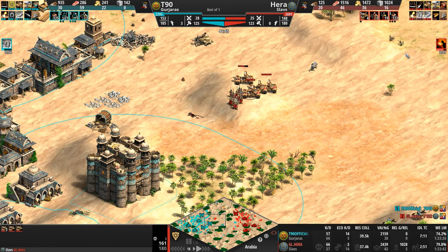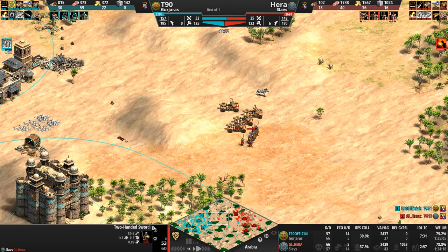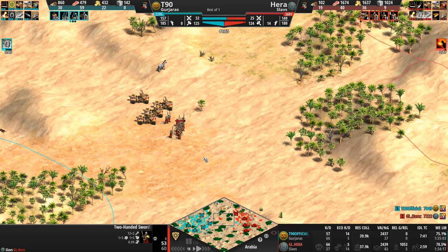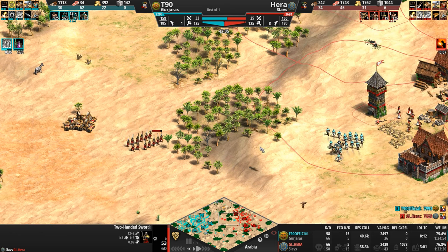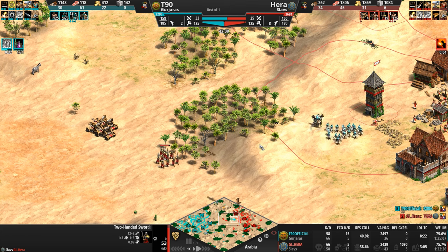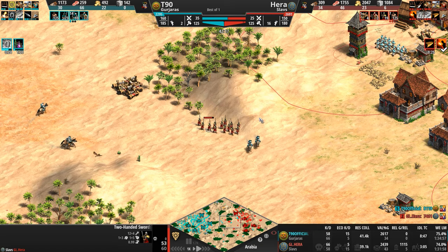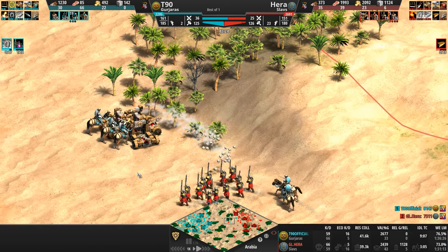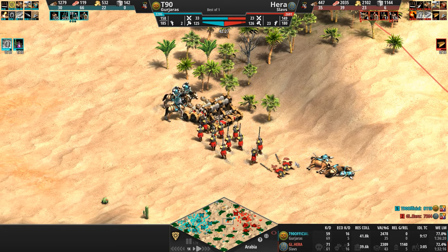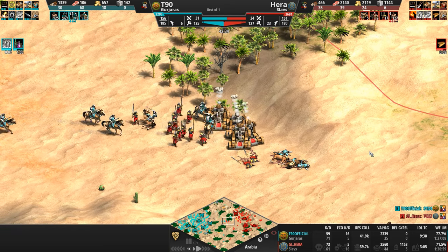Hera is getting Blast Furnace and already has all the armor upgrades. Hera's attack round is getting the two scouts to the south, but also killing two of his own swordsmen. He's cutting through a forest to create a nook for himself. The swordsmen catch the horsemen — the horsemen die, getting one Onager for their troubles. These are two civilizations that actually do have access to Hussars, which is another fun oddity of this matchup.